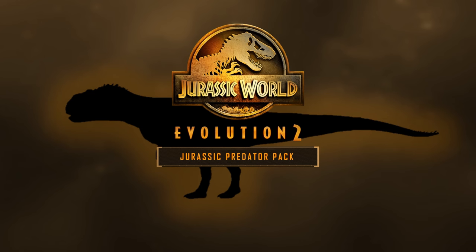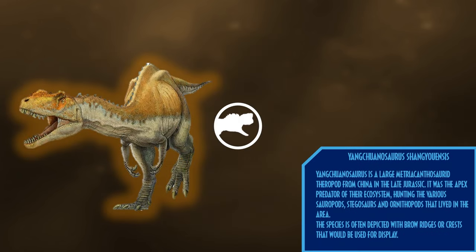The Jurassic Predator Pack: Yangchuanosaurus is a large Metatetanuran theropod from China in the late Jurassic. It was the apex predator of its ecosystem, hunting various sauropods, stegosaurs, and ornithopods that lived in the area. The species is often depicted with brow ridges or crests that would have been used for display.